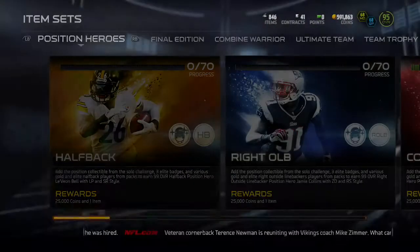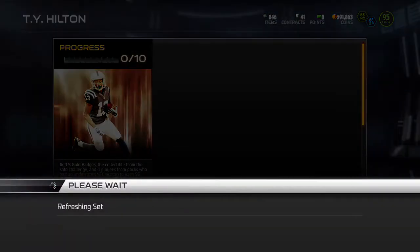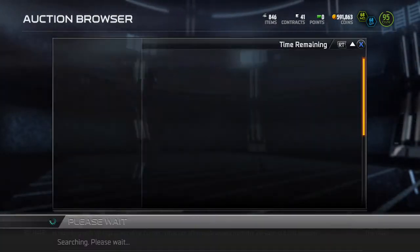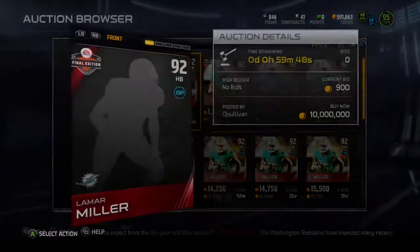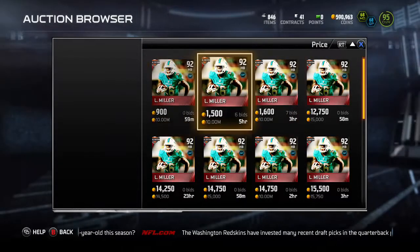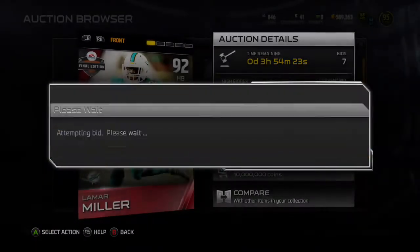I've been watching Mutt Head and watching for new sets coming out, new final edition players. This T.Y. Hilton was pretty popular, and I think I flipped Lamar Miller too. There's a lot of these guys going for cheap, so there are opportunities all over the place in the Auction House to make some flips.